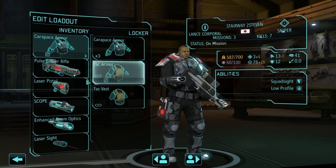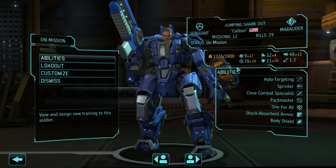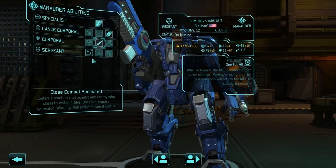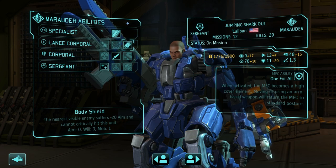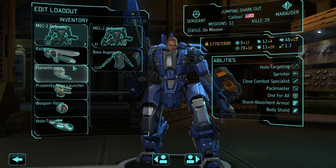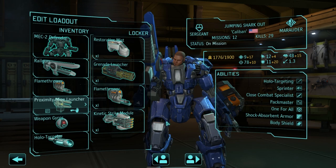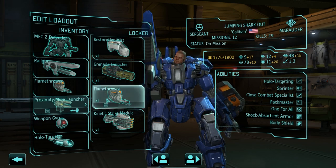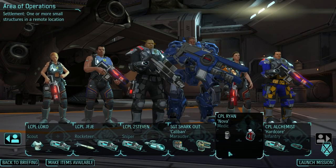We've got Stairway to Steven, our new sniper, and Shark Out. I'm bringing the Marauder mech this time, who's got lots of defensive abilities, at least up close. I'm going to try out our new mine launcher - proximity mines. I don't know the range, it says medium. But he's got Pack Master so he'll get an extra mine, and he has a flamethrower as well.